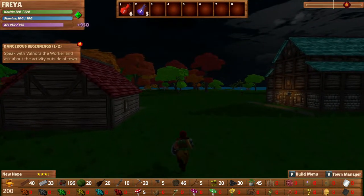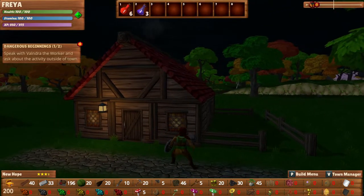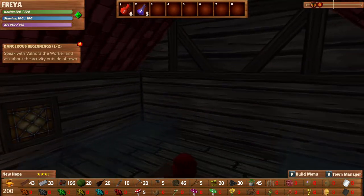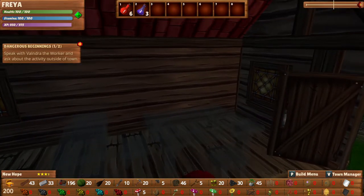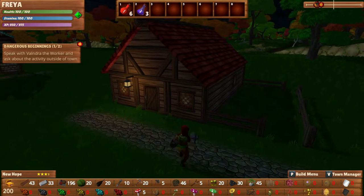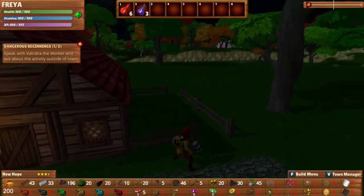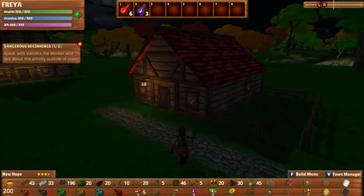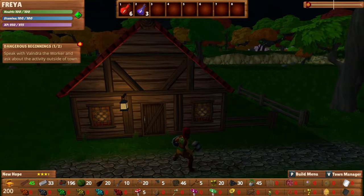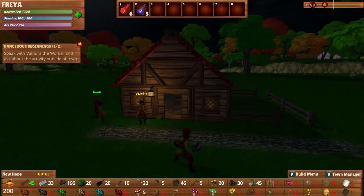There we go — dangerous beginning. Speak with Vondra the worker and ask about the activity outside of town. And of course for those of you who have seen or played the game before, you'll notice that the houses have a new look now — very cool. You can actually go inside them because eventually we're going to be able to decorate them. Everything is grayed out right now because a carpenter is going to furnish this for you. But some of the houses will also sometimes get special decor out here in their garden when you do certain quests — the reward will be that the dwarf who lives there gets some kind of new decor.